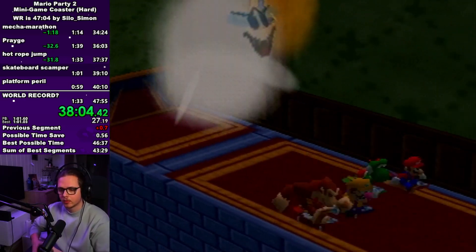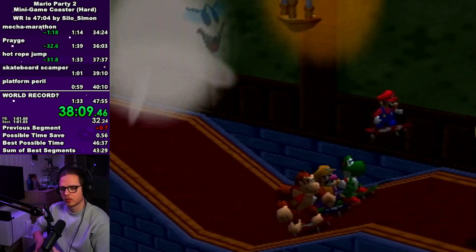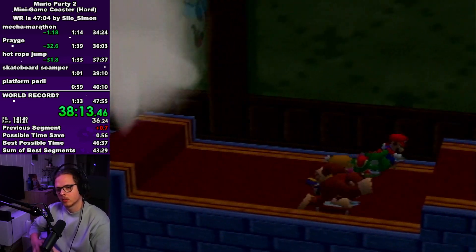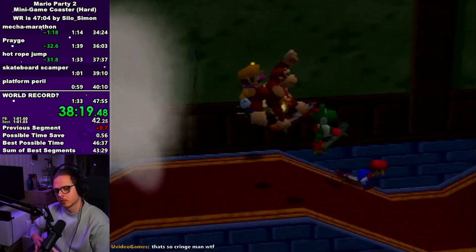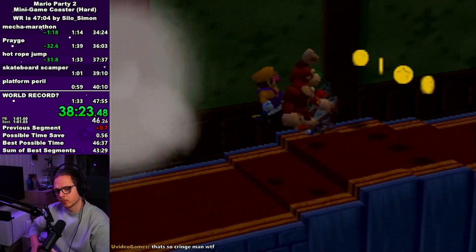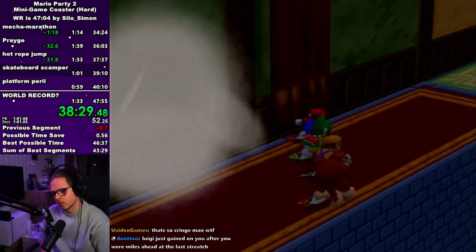In skateboard scamper you just gotta jump over the moving platforms. When you get on the down slopes you want to jump on the uphill part. Otherwise it's just straightforward — jump over the platforms, jump up the staircase, jump twice, then you get down to two hills and then have to jump over another platform. When you see the four platforms in a row you only need to jump once unless you got stuck at some point. You also don't need to jump on the second last one, and I don't think you need to jump the last one either, but I still do it.